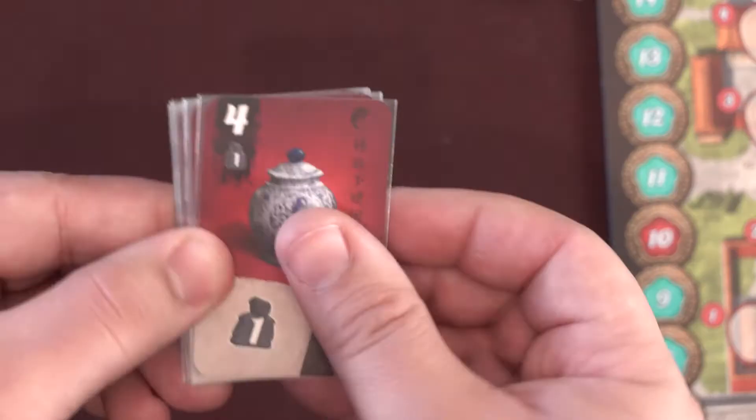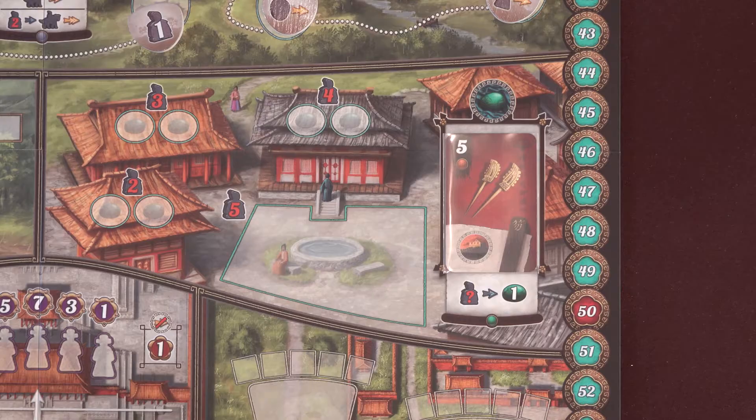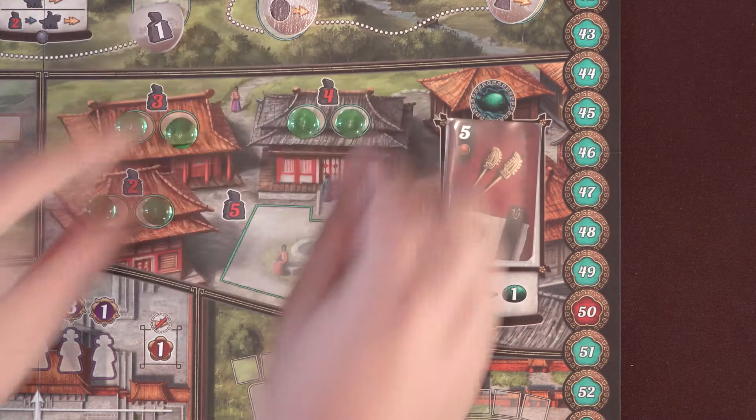The remaining gift cards have a Yin Yang symbol in the corner. Shuffle these together and keep them in a face-down deck near the board. Place the Jade tokens on each of the blank spaces for them in this area of the board — the extras will sit on the board in this large area.